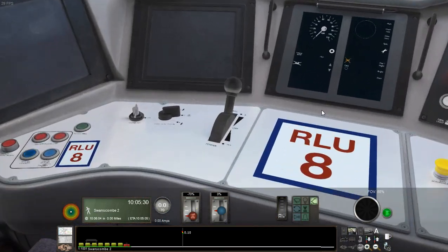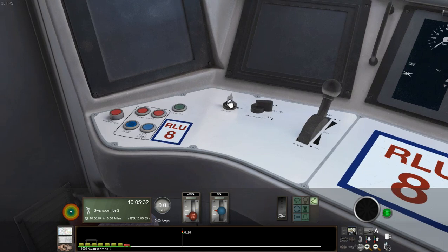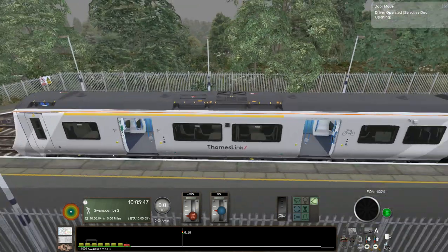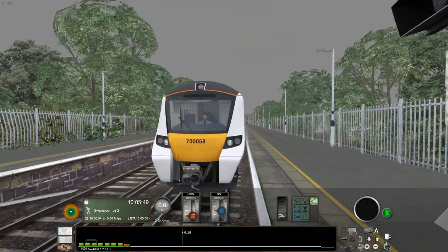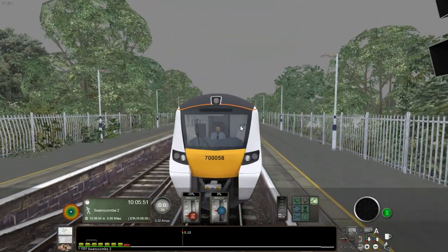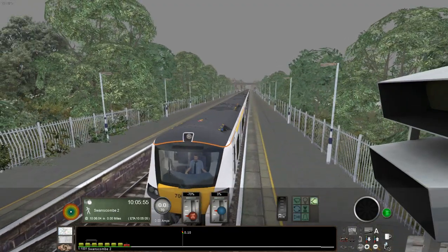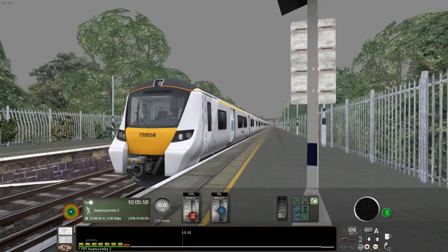The train should have been in this sort of state when it was first released. I have covered the 700 in a couple — I think two previous videos. And if you've seen those videos, you'll know that this thing in its default state reminds me of the default Class 303, where it's so bad it's undriveable. Somehow I managed to make two videos out of it, because logic.